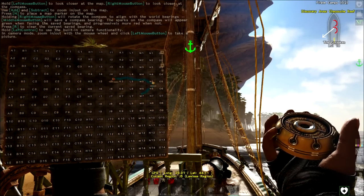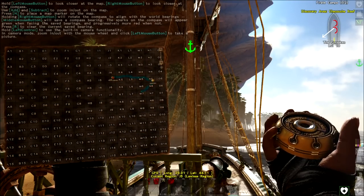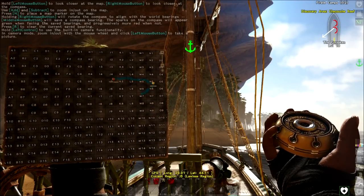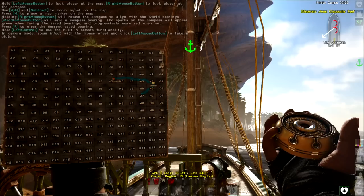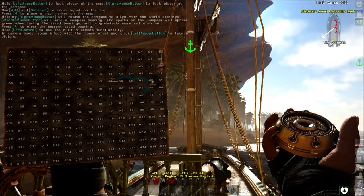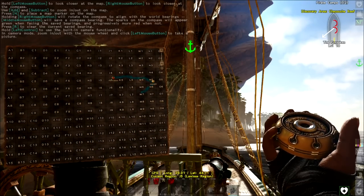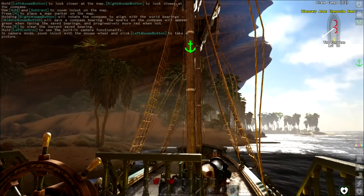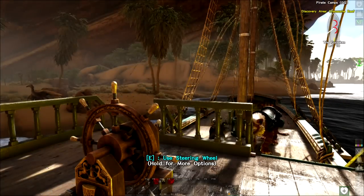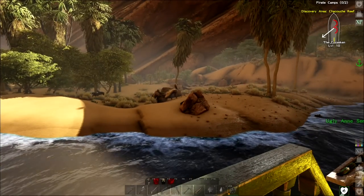I believe H8 is where the Kraken is — that's like the final boss battle. We're close to several different biomes right there, and we know we have the Stone Islands in the H5, H6, I5, I6 area too. We spent quite a bit of time on the eastern side of the map last season, and I think I want to go to the western side of the map this time.